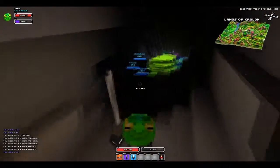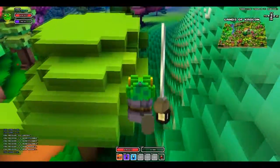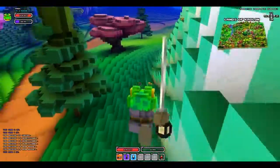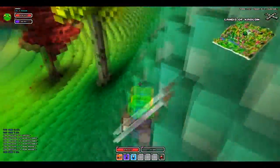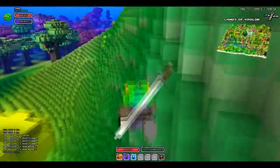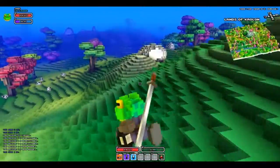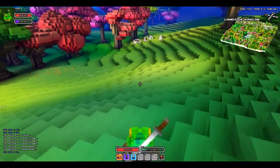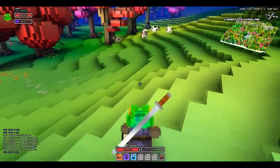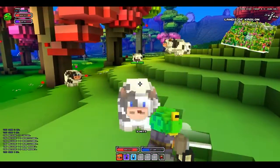There we go — some iron. You just whack it to mine it, it's quite good. Very easy. Oh, some elf people — hello elf people! Now I can smelt that iron at a furnace and put it on my sword. Rogues and warriors use iron on their weapons, while mages and rangers use wood weapons. You get wood blocks from those bushes.